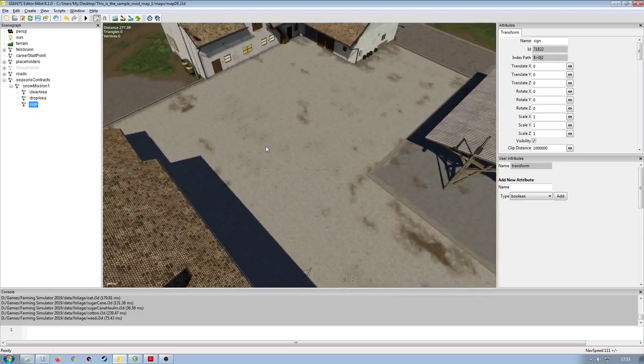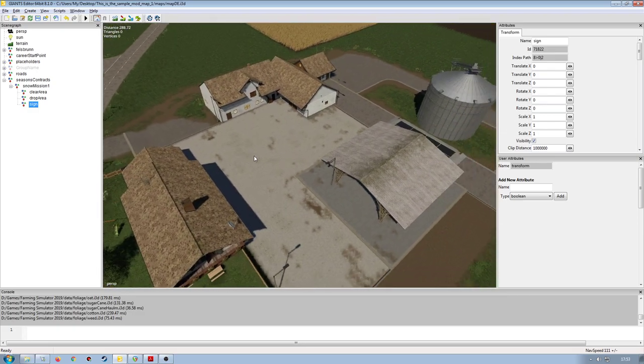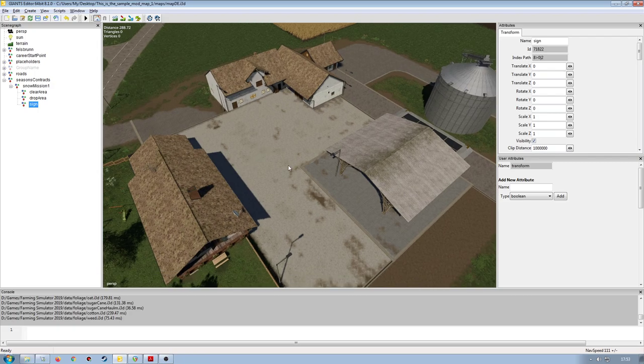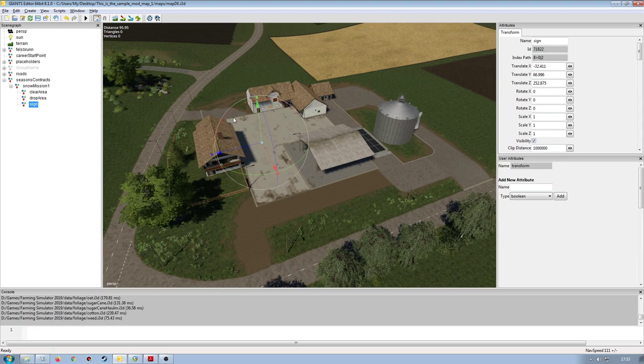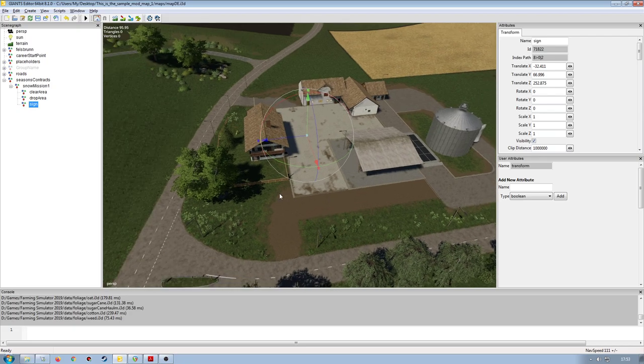We want to put the sign marker where the mission needs to be carried out. I'll use interactive placement (Control B) and click there. When I look at the PDA map, I'll get a white dot on the map — I'll show you that when we get into game and accept the mission. The white dot will designate where the mission needs to be carried out.